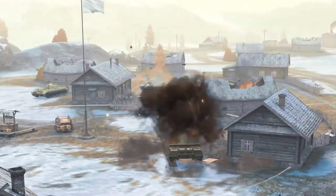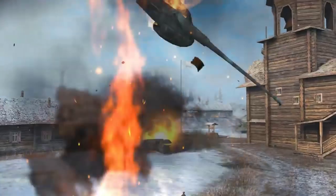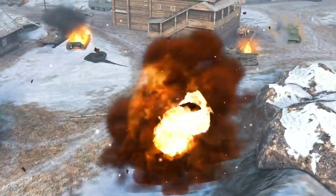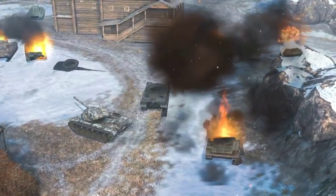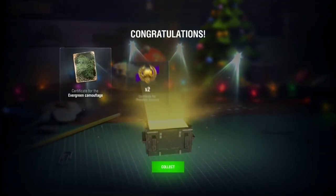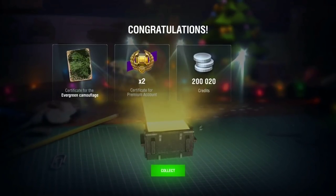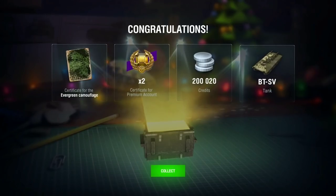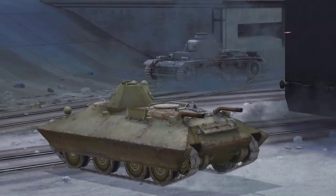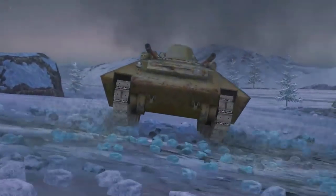Now let's talk about Christmas gifts. Each player who enters World of Tanks Blitz from December 23rd to January 12th will receive a festive container. It includes a certificate for the Evergreen camouflage, two certificates for 24 hours of premium account, 200,020 credits, and the BT-SV tank.